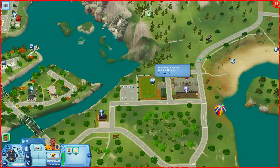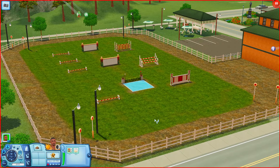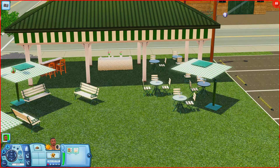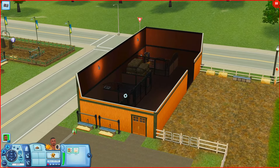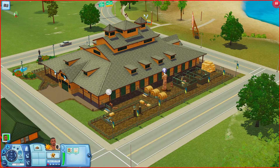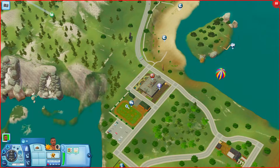This looks like the equestrian training grounds — possibly the pre-made one from Appaloosa Plains. Either way, your horses can train and jump and race here. There's a little area for sims with a buffet table, a bar, places to sit, and a grill. Over here you have a barn with hitching posts, stables, and hay. Right across the street you have your equestrian center for horse competitions, with hitching posts, more stables, and hay.